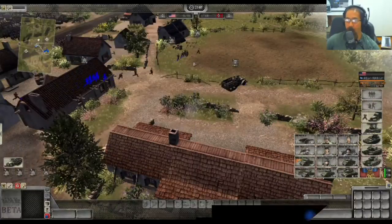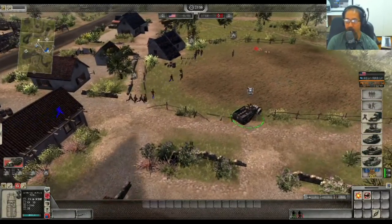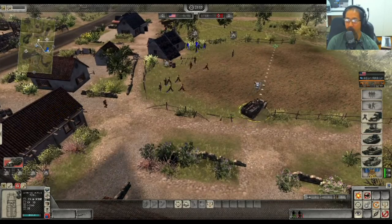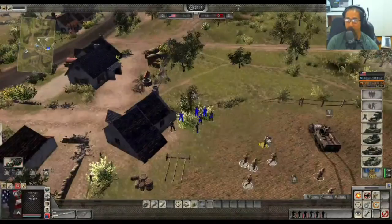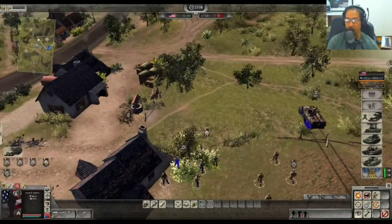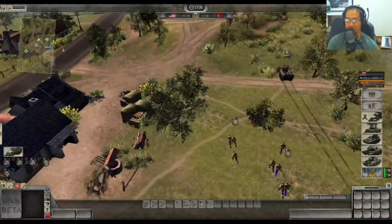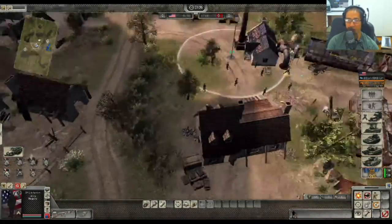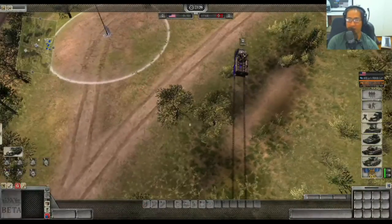One of the other bigger benefits of the half-track is you don't really need to micro it much, because you don't use it in direct control and it kills a lot of units by itself — so you save a lot of time. You can basically send it up to a flag, send your infantry up, and if you're fairly sure they don't have a counter for it — especially early game — you can go off and micro another flag, throw a grenade elsewhere, and when you come back, it's taken out all the infantry.